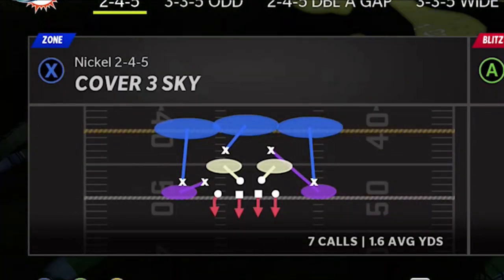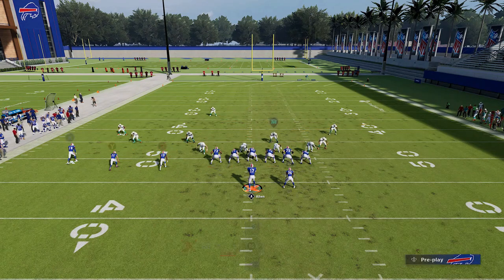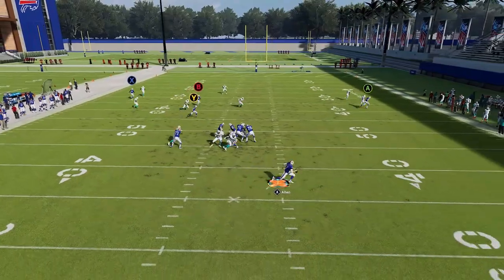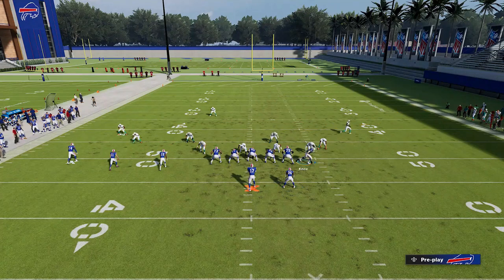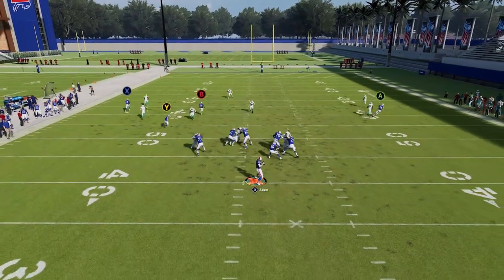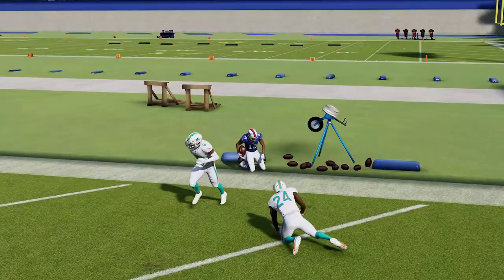Next up, we'll do cover three. This play also beats cover three, but I'd say it probably beats cover three the least out of all the coverages. You can't make the same motion I did against cover two. All I want to do now is put the Y route on a slant and streak the X route. It's most important against cover three to make this motion. I'll typically roll out just to buy some time — the B route can get going up the middle, but it's a pretty tight window. I'm using a pretty average-speed receiver; McKenzie is only 92 speed, so that might be why. I wanted to show this because a lot of people say in the comments these plays only work with fast receivers — they really work with average receivers too.